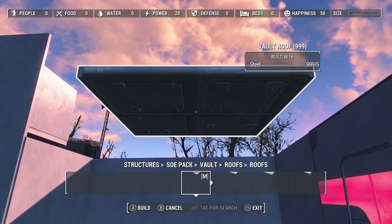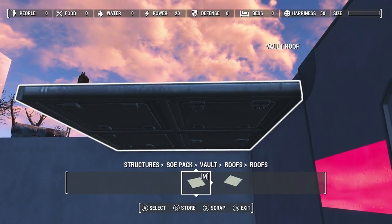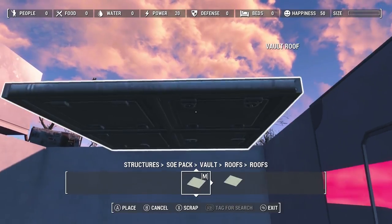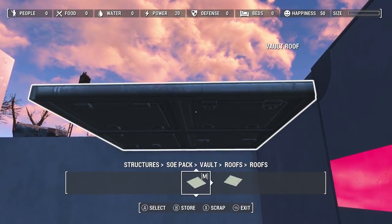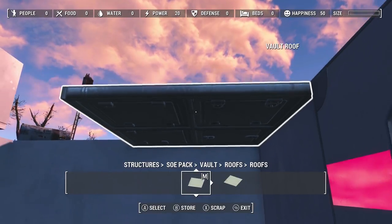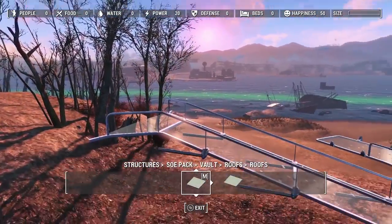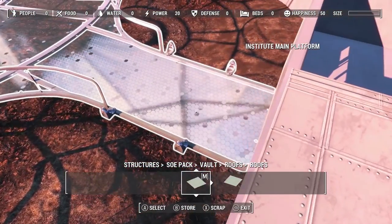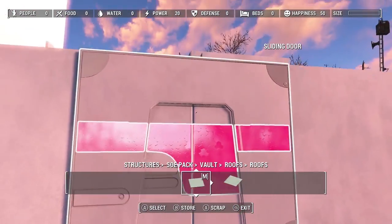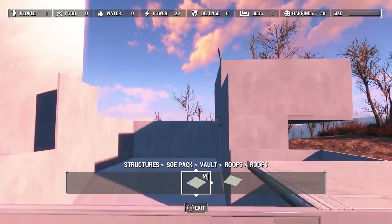I'll go to my vault roofs — this one is the one I like. I have to pull it up; I want to move it up and actually move it away from myself. I don't want it sticking up way too much to look silly or noticeable. Yeah, that's pretty good there.